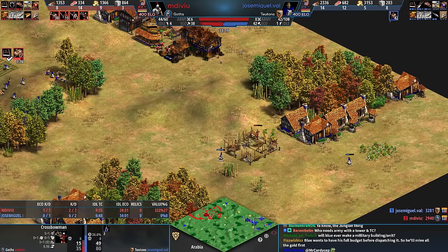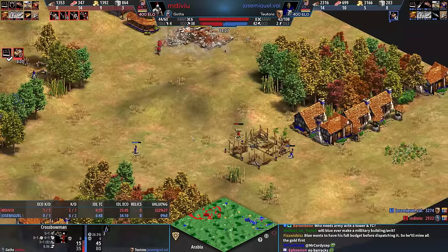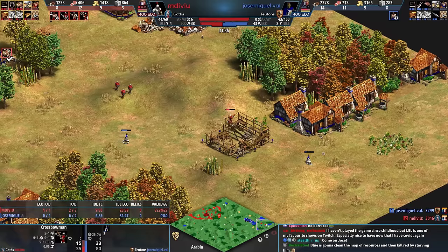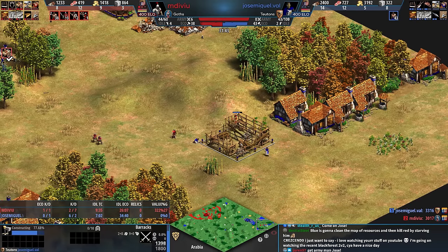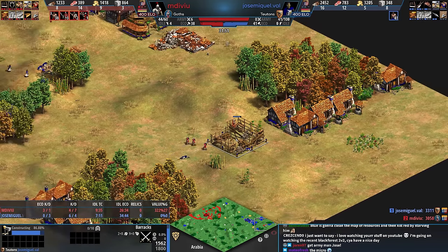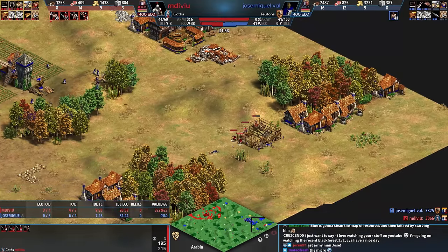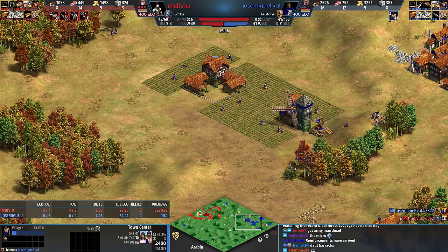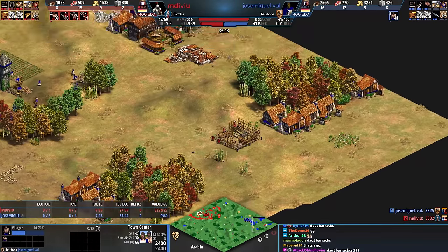Jose can't make army unless the barracks completes — you need the barracks to complete before a stable. Oh, the micro! Is Jose actually microing this, distracting with one villager and using the other? It looked like it for a second. Nope, okay, it's a double barracks. Now Jose should just build the barracks here. But Jose's like, no — this is farming land, this is housing land, this is housing land, and this is barracks land. Jose's not going to be okay with it, because that's the way Jose thinks.